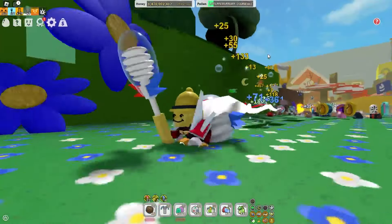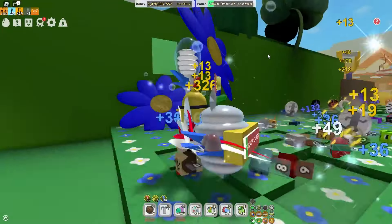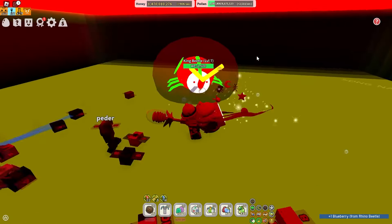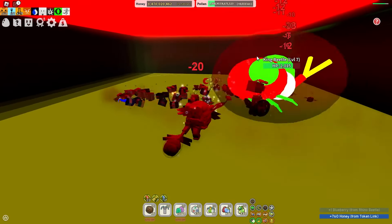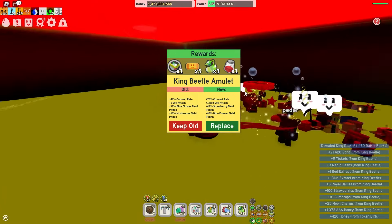Getting tickets in this game is simple — you can either kill mobs or follow my steps. Let's start with the first step: you can kill King Beetle to get some tickets. It drops a lot of tickets — we just got five tickets and also a new amulet, which is really great.